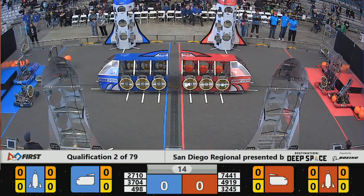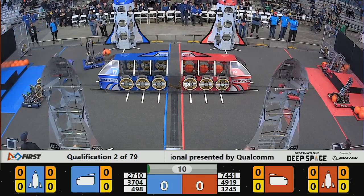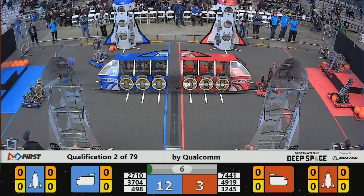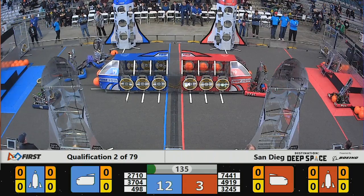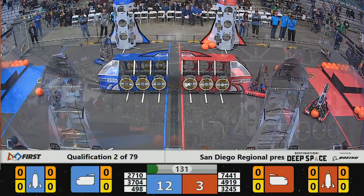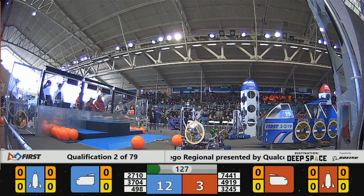We are underway here in match number two, our first match with three robots on each alliance. 3704 for the Blue Alliance heading out on the near side of the field. The Ravens for the Red Alliance have a panel trying to get it on that cargo ship and it looks like they may have gotten it. Not sure if it's going to count for sandstorm points or teleop points, but drivers are now taking control of their machines.